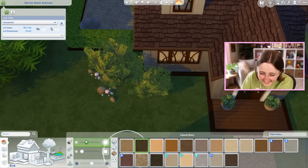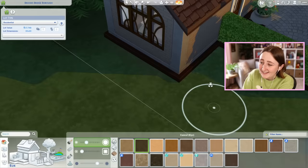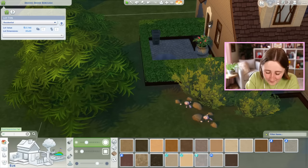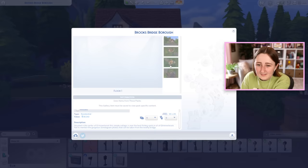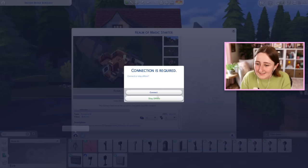Let me get some terrain paint — this'll be a final touch. We cannot have anything else, we are completely out of money. A little bit of terrain paint can go a long way — it's also free, which in this case is great. Mailboxes are also free, so we can have one of those too. I think that's a serious improvement — it's got a full outdoor space, it's got some nice furniture. I definitely prioritized the living room over the bedrooms because the bedrooms are kind of a flop, but I also only used Realm of Magic and the base game.